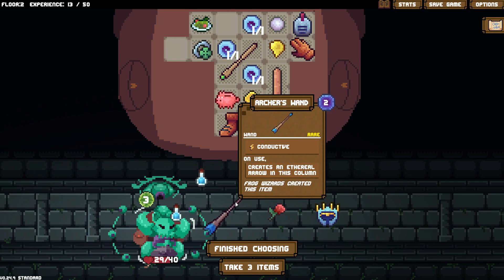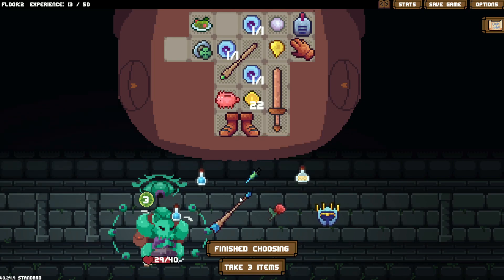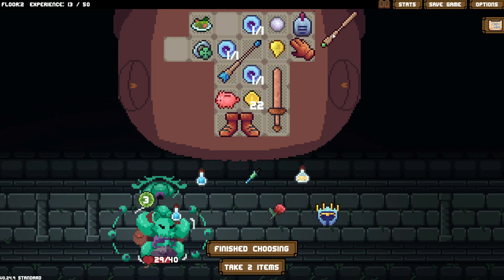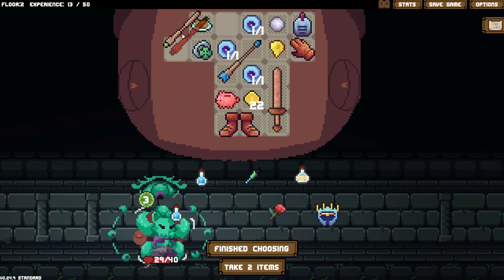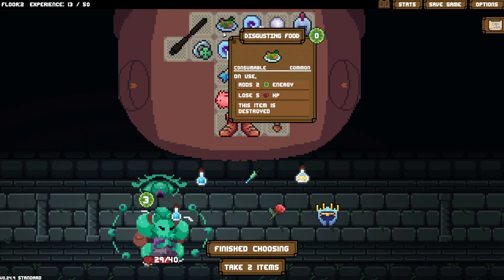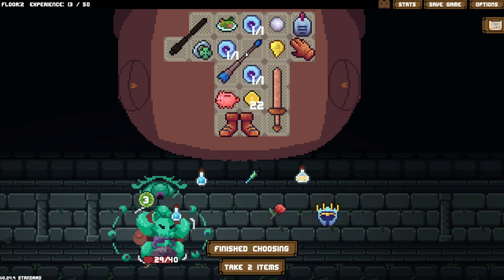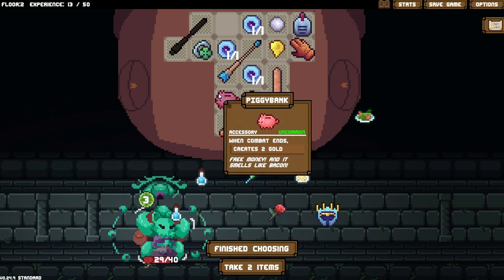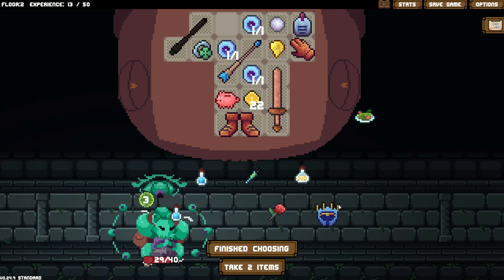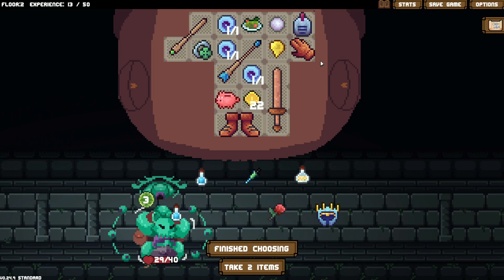What is it? Archer. Creates an ethereal... How big is this? In this row, in this column. I'm going to keep my other wand just in case. I'm hoping that this wand is decent. I do need to figure out how I want to do this, though. It does take two mana. So if I do that, it should work. And then liquid armor. I'm just going to ignore everything else here, I think.